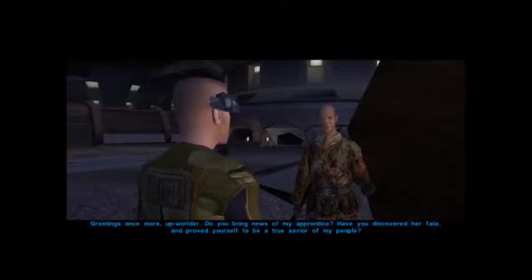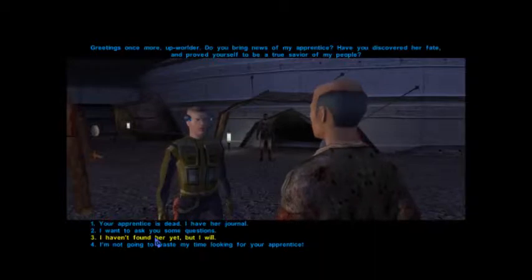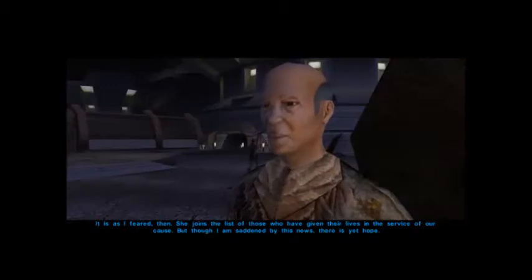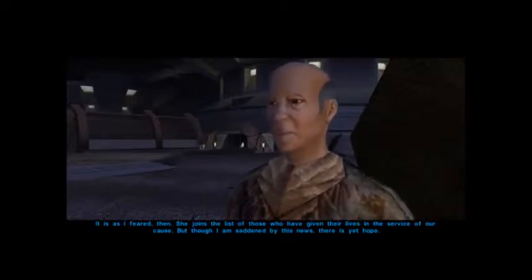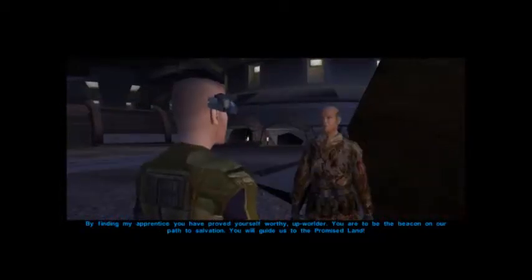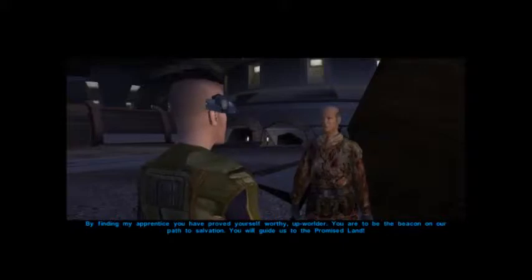Greetings once more, Upworlder. Do you bring news of my apprentice? Have you discovered her fate and proved yourself to be a true savior of my people? Your apprentice is dead — I have her journal. 'It is as I feared then. She joins the list of those who have given their lives in the service of our cause. But though I am saddened by this news, there is yet hope. By finding my apprentice, you have proved yourself worthy, Upworlder. You are to be the beacon on our path to salvation. You will guide us to the promised land.'